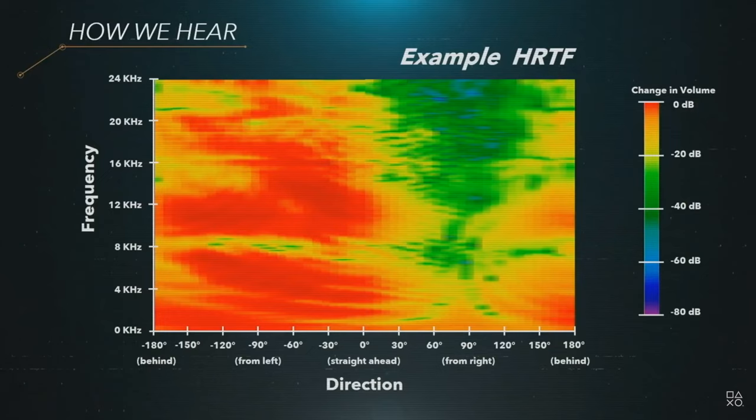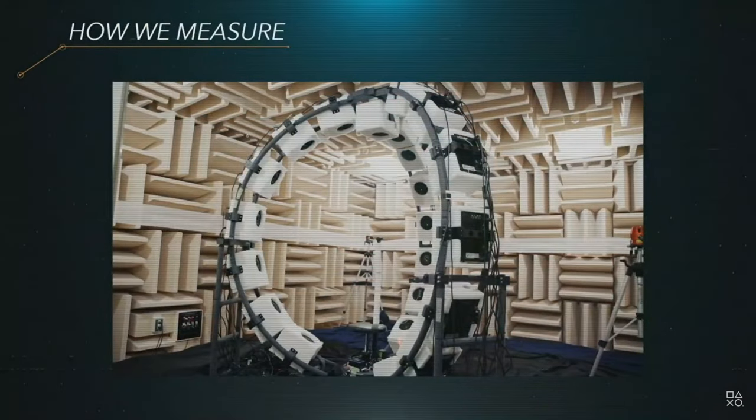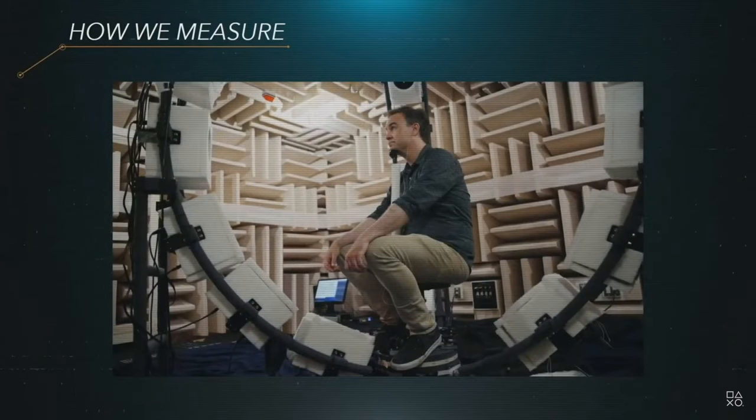The way that the sound changes based on direction and frequency can be encoded in a table called the head-related transfer function, or HRTF. The vertical axis is the frequency, the horizontal axis is the direction — front, back, left, right — and the color gives the degree of attenuation of the sound at that frequency. The HRTF is as unique to an individual as a fingerprint is. Here's how we measure an HRTF — we've taken hundreds of people through this process. We put a microphone in the subject's left and right ear canals, and then sit the subject down in the middle of an array of 22 speakers. We then play an audio sweep from each speaker as we rotate the subject. In the course of 10 or 20 minutes, we're able to sample the HRTF at over 1,000 locations.